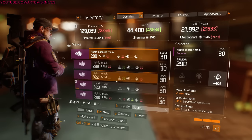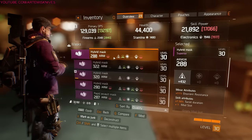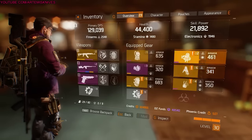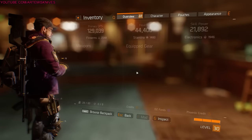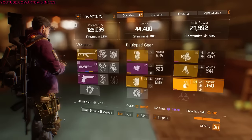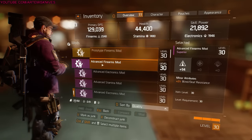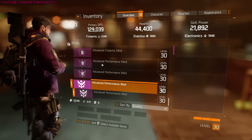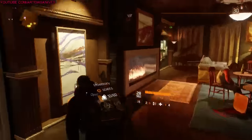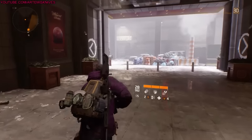You get so much stuff and it's just a cakewalk right now. I have a bunch of masks I was holding onto trying to figure out what I wanted to do with them. That easy — and then you can go back and loot them again. Look at all the stuff I just picked up from farming for like 10 minutes. I can kill it kind of fast, but I'm sure you can kill it decently fast too.